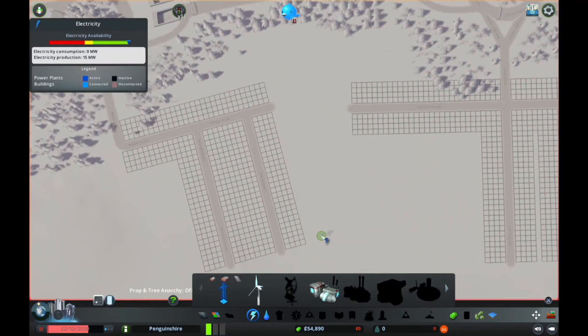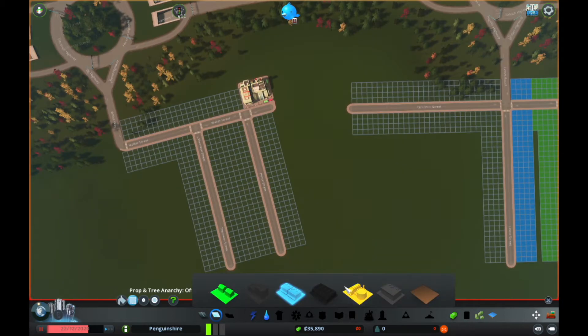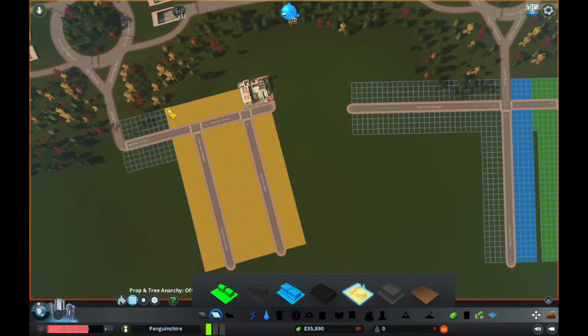And then we also need some power. Should we go for coal? I think coal is probably — or is this coal or oil? Coal power plant, yeah. I think probably just coal for now. And I'm going to zone all of this industrial zone to there.